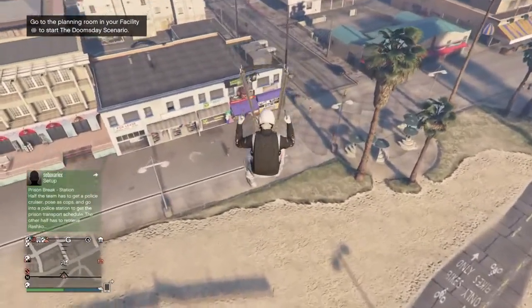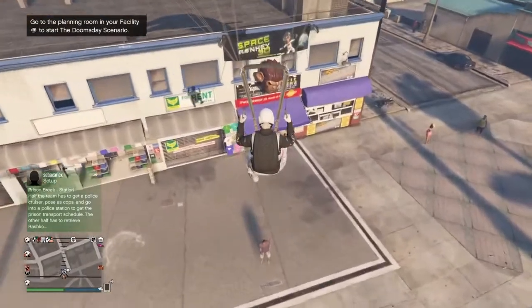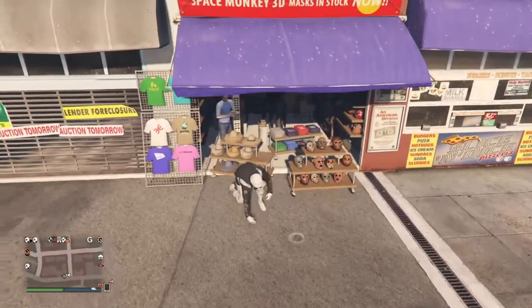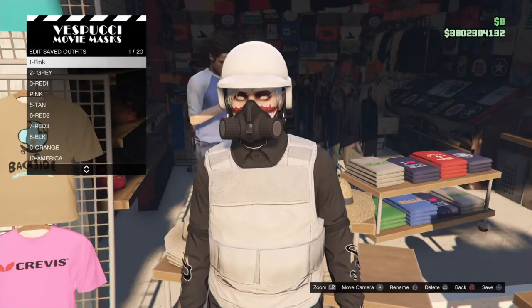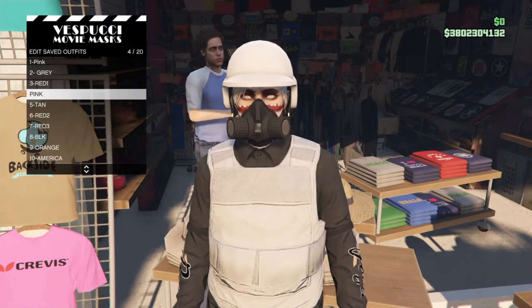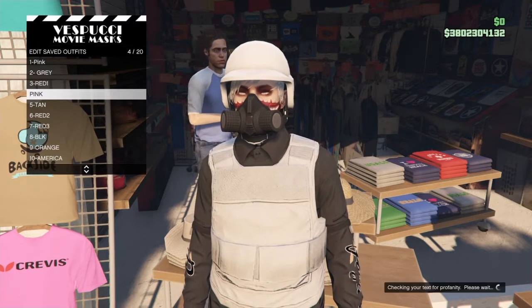You will need to go near the hat section, not the mask section — so the left side where the hats are. As soon as you land or fall, keep spamming around on the d-pad, and hopefully you'll get the menu right there so you can save it over to the other outfit.